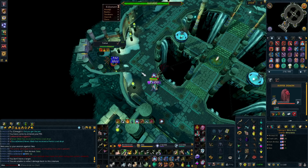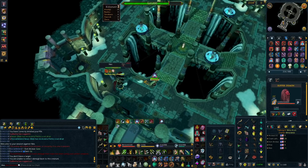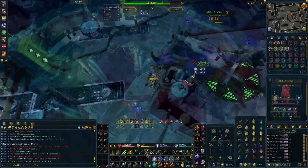On top of that, if Nex phases one tick earlier, that means the minion is attackable one tick earlier, which means you can potentially kill it quicker and get back to phasing Nex and dealing damage to it again. It sounds like a small amount, but it can really add up as the kills go on.